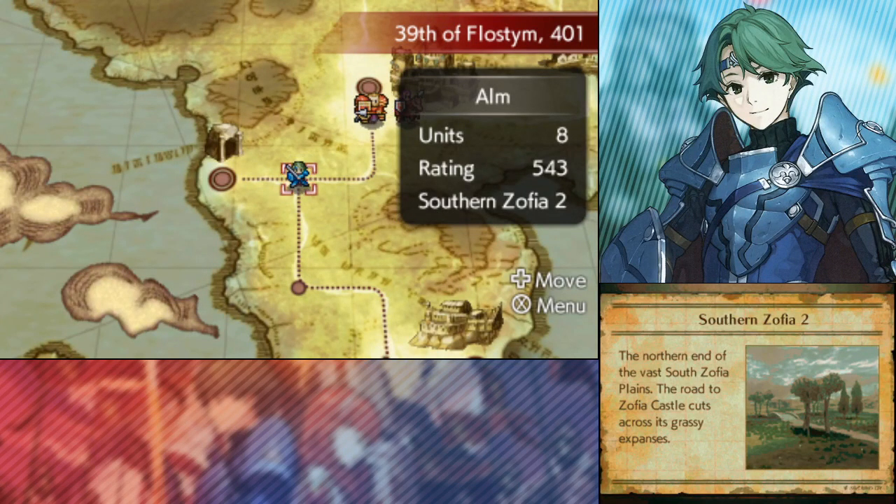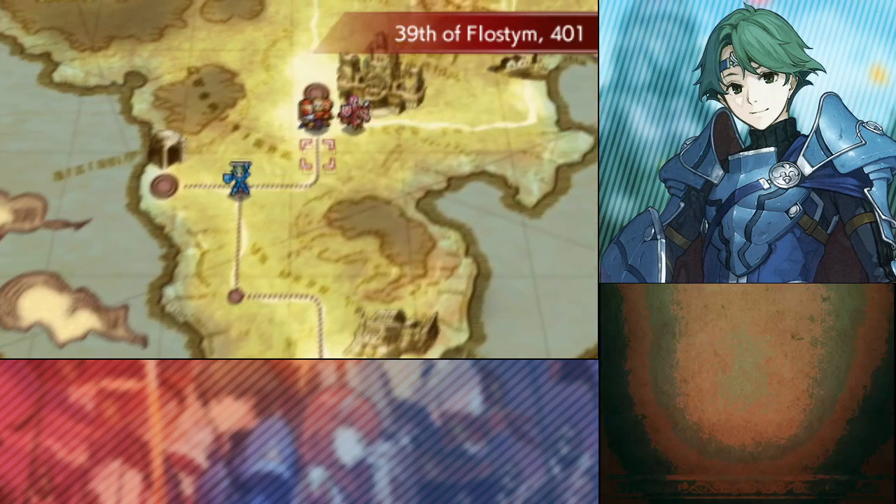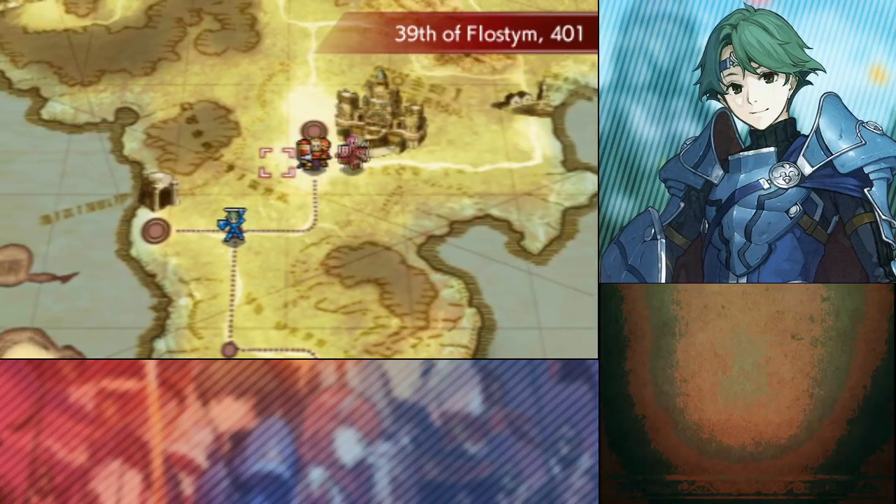Hello everyone, welcome back to Fire Emblem Shadows of Valencia with me, Mecca, and Bizmix. Today we are going into the Deliverance Hideout. We're going to get some Pythons and some other units, and then we're hopefully going to go to Desai and Slade and take back Sophia. So that is the plan.